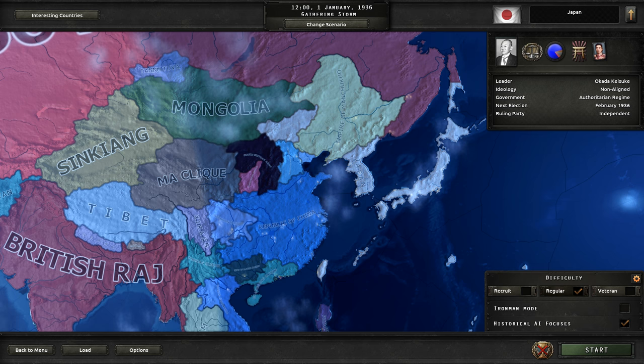A series of both historical and potential events are included: the February 26th Incident, the Showa Restoration, the ABCD Encirclement, the Sino-Japanese Alliance, and more. Japan can now make historical puppets through focuses. Mengukuo is replaced by the East Chahar Autonomous Region. Mengukuo — officially Mengjiang — was not created until 1939; before that it was the East Chahar Autonomous Region and the Mongol Military Government, which can be created through focuses.